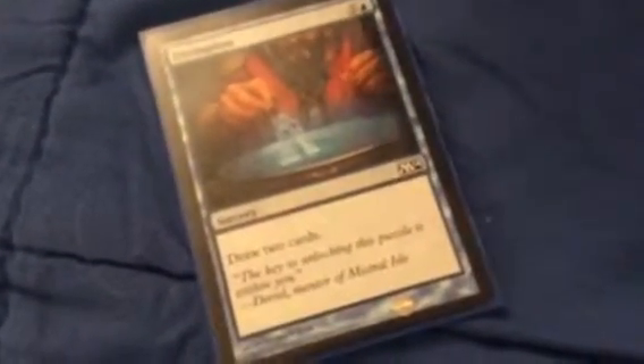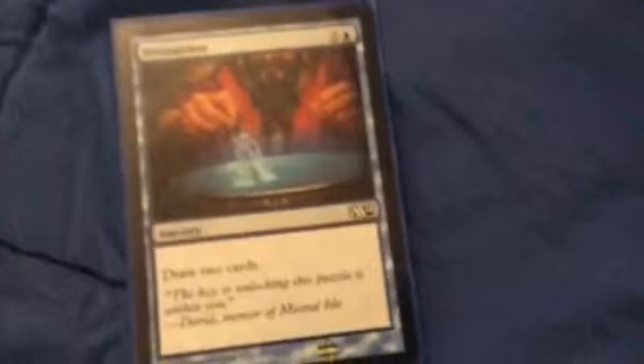First thing to remember: instants — you can play them on your opponent's turn, and this one can kill a creature. This card is a sorcery. Sorceries are things that help you out and do stuff, but they're not instants, so you can only play them on your turn.